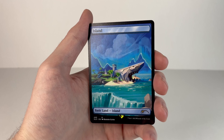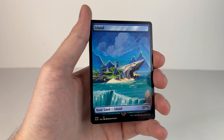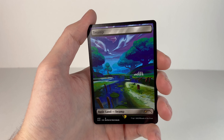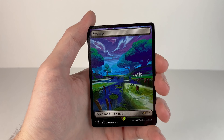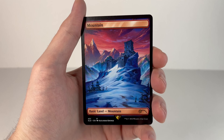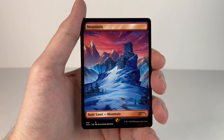Next is Island — that's the Shark from Chapter 2, Season 2, that's where the sky boss was, that was pretty cool. Next is Swamp — I'm gonna assume this is Moisty Mire from Chapter 1. Next is Mountain — that's Polar Peak from Chapter 1, Season 7, that's where the Ice King is based out of.